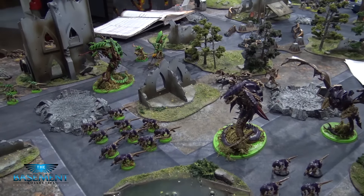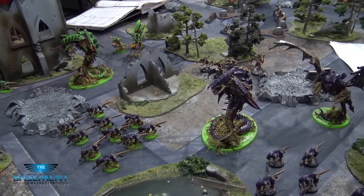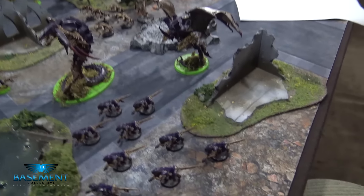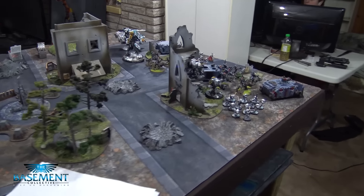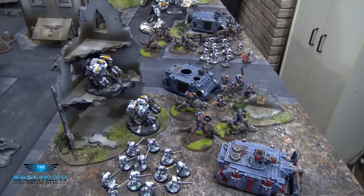There are no objectives and no kill points in this game. The point of this game is for Irvin to survive — if he lives with just one model, he wins. It's random game length, so starting at the end of turn five we'll see if Irvin wins or if he has to survive another turn of Tyranid wrath. We'll be right back with the rolls to see which armies are deploying.